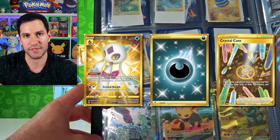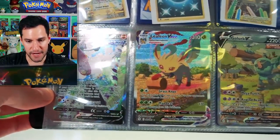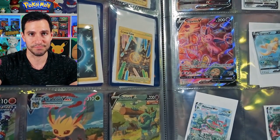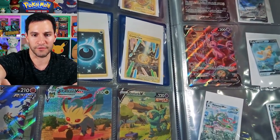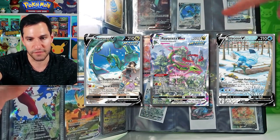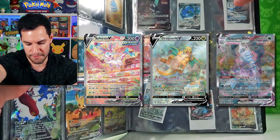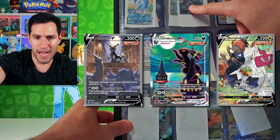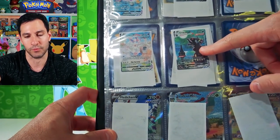Then we have the absolutely stunning alternate arts. There's the Machamp I pulled off video, Leafeon, Golurk was one of my first ones. There's a beautiful Espeon in the library I pulled off video but if you follow me on Twitter you saw it. We also have Noivern pulled in a video. Then all the other alternate arts we're missing: Rayquaza, Glaceon, Sylveon, Dragonite, Duraludon, Leafeon, Glaceon, Sylveon, and the two Umbreon alternate arts - Leader of the Pack and the one reaching for the moon.